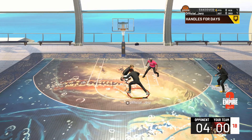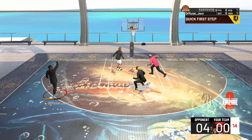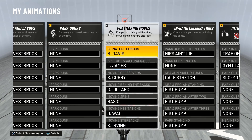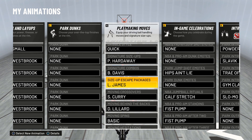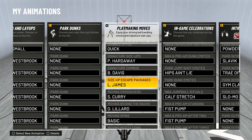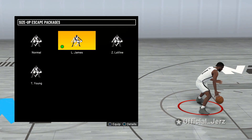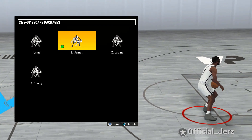There are actually people that already have this move, and they will tell you themselves that this is the best step back animation to have in the game. So I'm gonna just give it to y'all. This whole time I think I've been saying it wrong — even though it is a step back. It's actually the size-up escape package LeBron James, and this is what gets me my huge step back animations. This is what makes me take that huge step back.